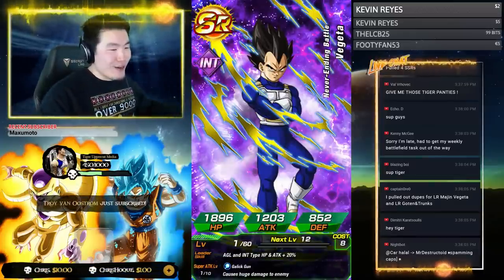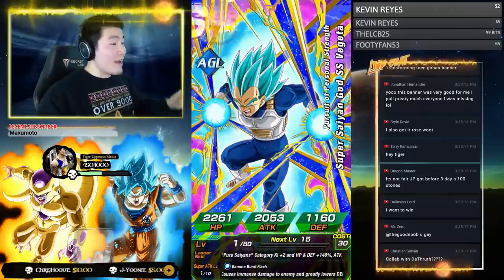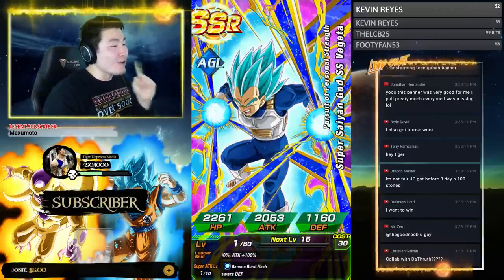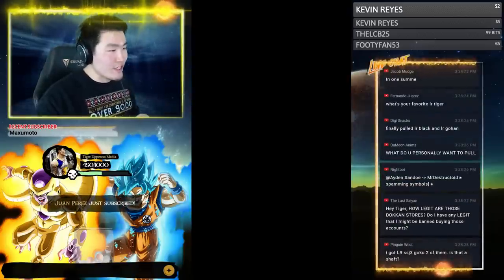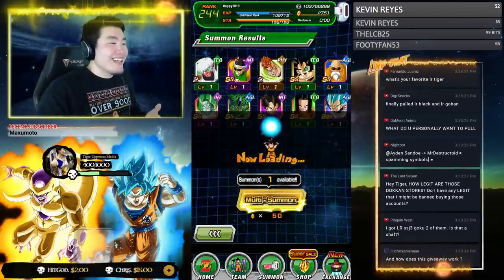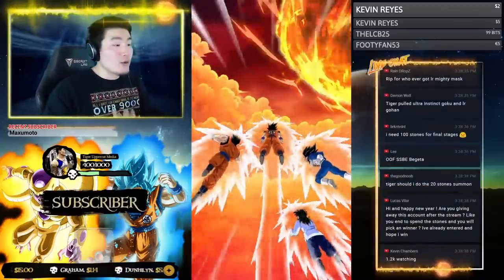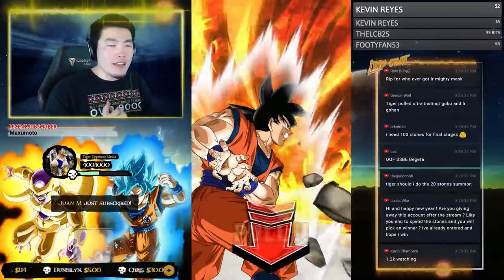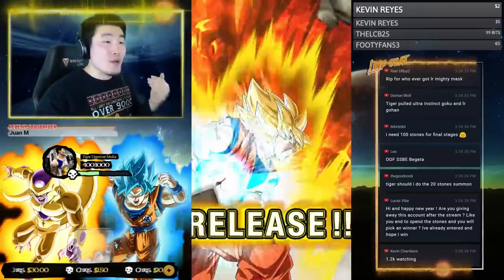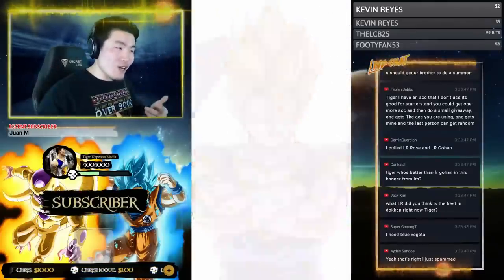One of the best category leads we could have pulled today — Super Saiyan Blue Evolution Vegeta. Amazing. I'm going to be so salty at this account that I'm not even going to be using. We're pulling so much fire but I have to give it away, and I will. This will be given away to a random person — it's not going to be someone I've already set up or anything like that. This account is going to be really, really good, especially for someone new to Dokkan.